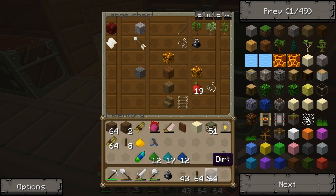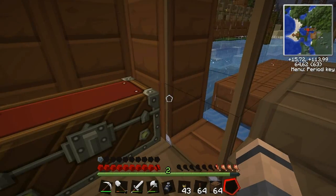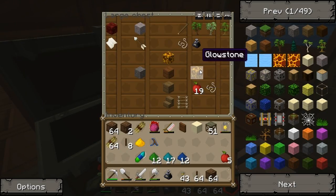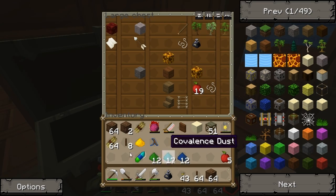So, there we go. Advanced circuit, and using said advanced circuit. I should probably have these things in my tower. Kind of sad, I remember the recipe for jetpack in my head now. Yeah? I made it like three times. And jetpack.